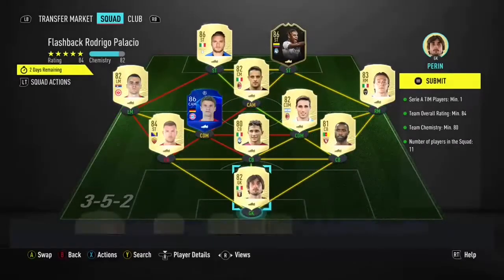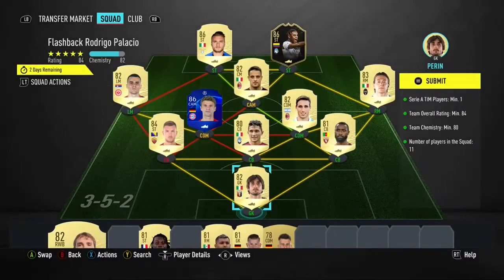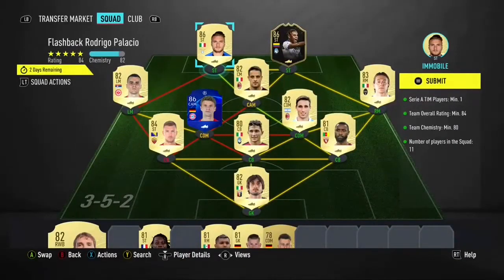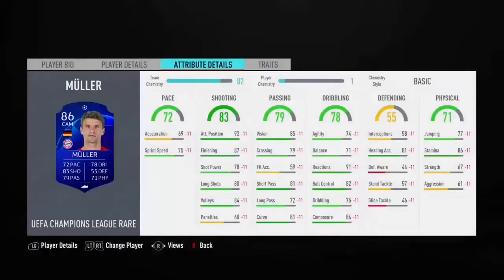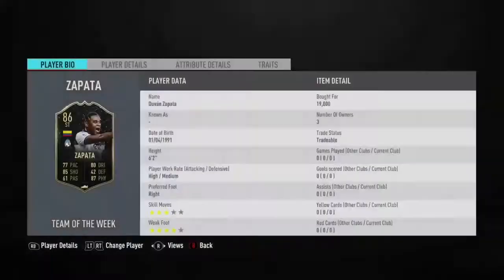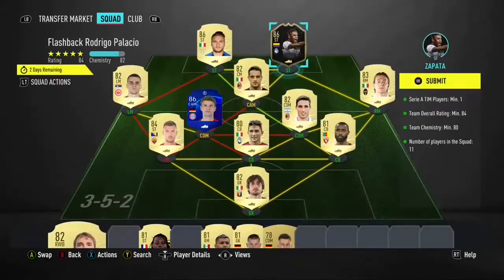I've just dropped the Rodrigo Palacio SBC for the 94-rated card and we're going to use this as our team. The big premise here is you need to try and buy players that are 86-rated or above — that will limit the cost of the 82s and 81s you can use. I've bought Muller for 17.5k, Immobile for 18k, and Zapataar's 86-rated card for 19k. This should keep the team's price to around 80k.